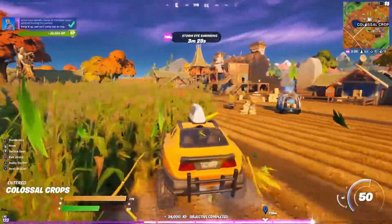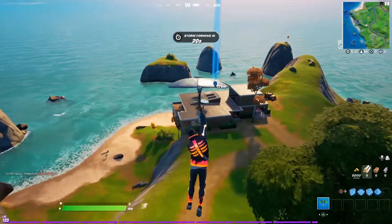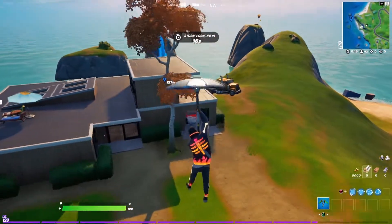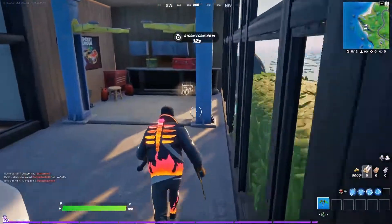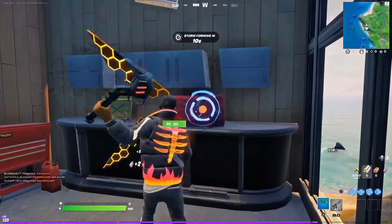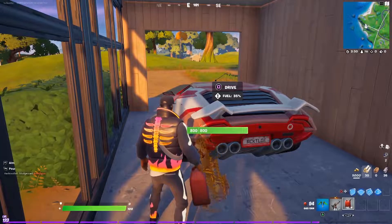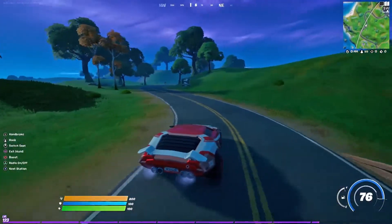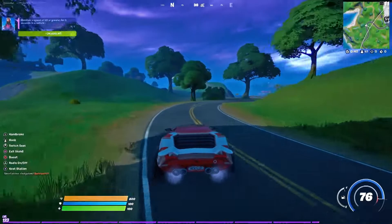For the second part of this challenge, we need to drive a vehicle at 76 miles per hour for a constant four seconds. In order to do this, we've landed out at the Rocket League house. We're going to fuel up this nice Whiplash because it's fairly easy to keep 76 miles per hour in this vehicle — just like this.